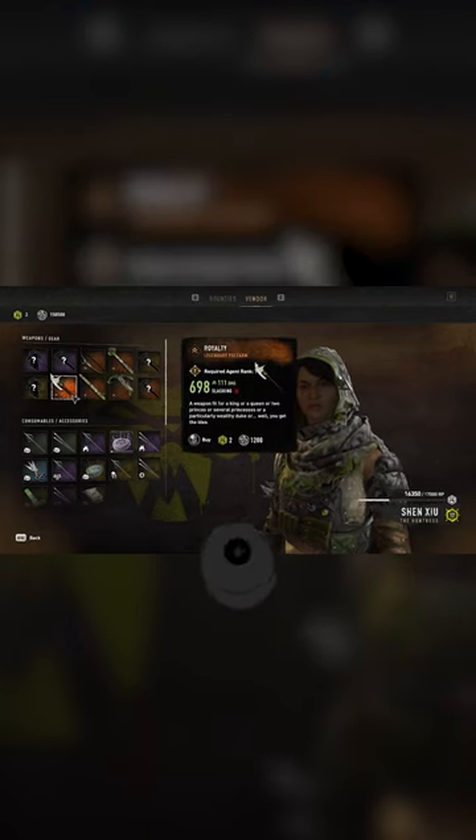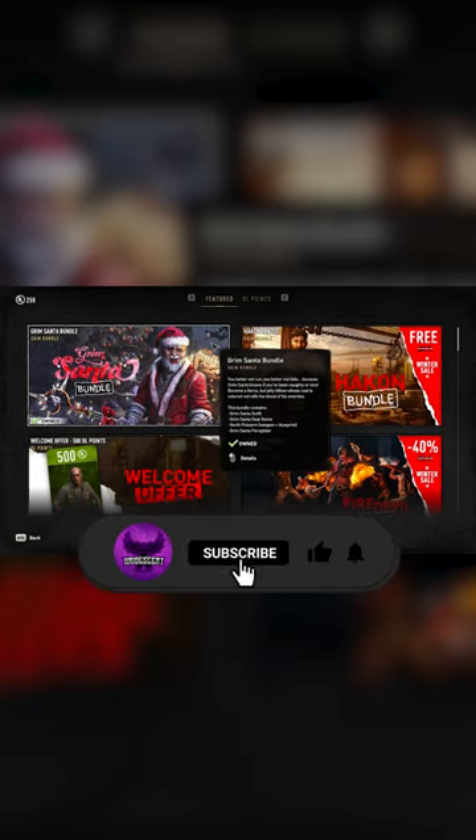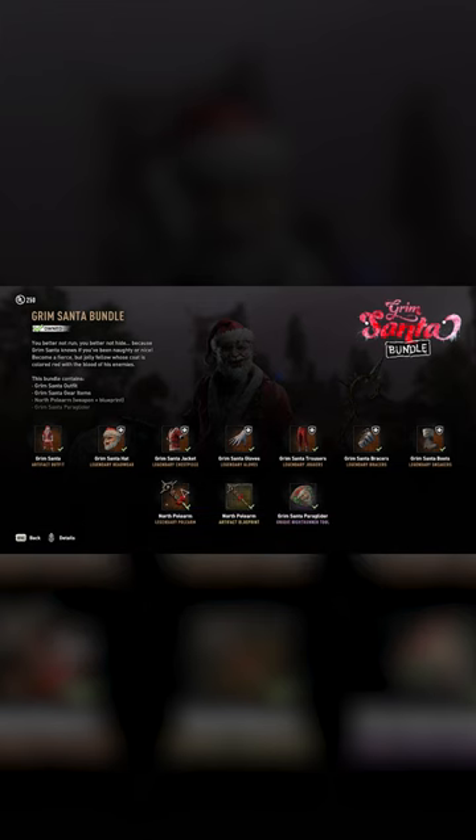You can find some Renegades using these weapons. You can also buy them off of the Huntress. And of course, if you go to the DL store and check out the Grim Santa bundle, you can also get the North Pole Arm for 500 DL points.